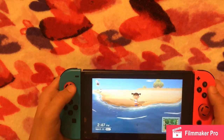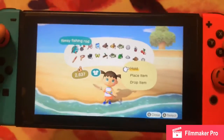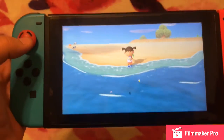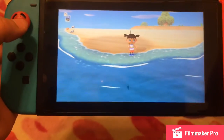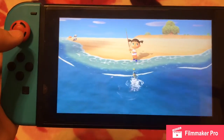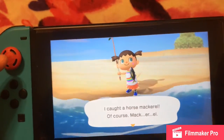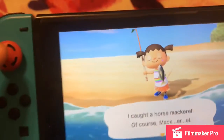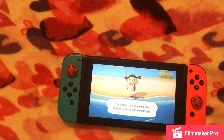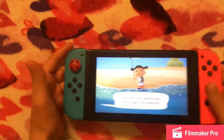If I go to fish bait I can scatter the food here and a fish will come. I go into my inventory, grab out my flimsy fishing rod, hold it, and cast it out. It's always hard to control — there we go! I caught a horse mackerel — the game actually pronounced it for once.